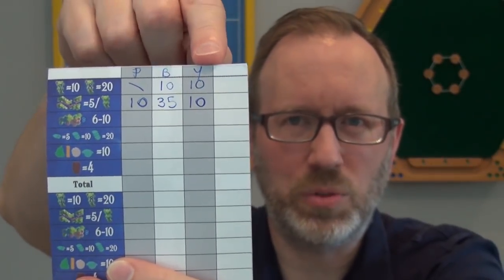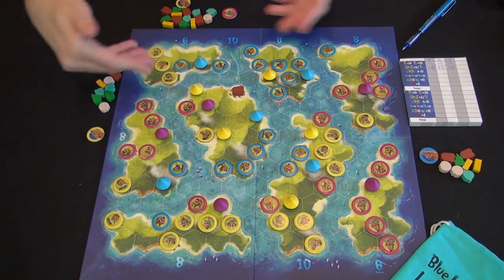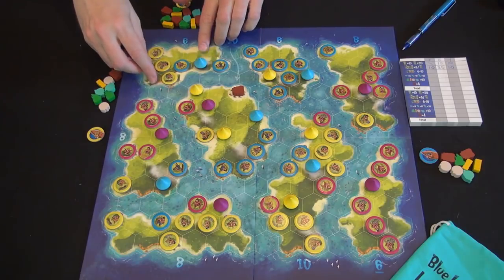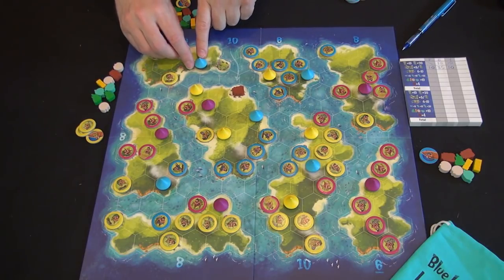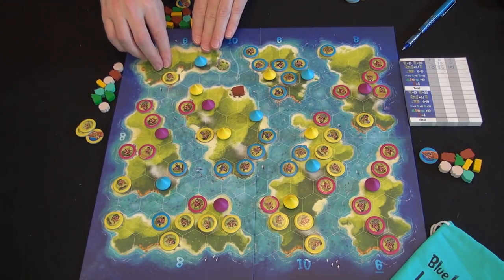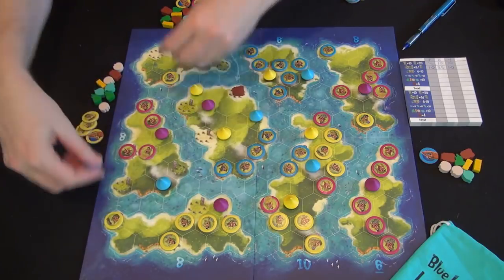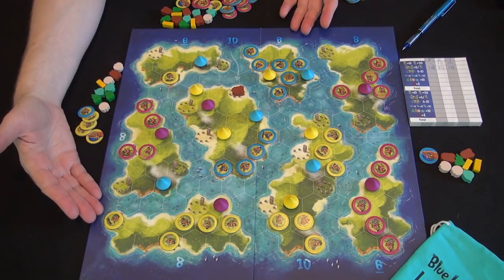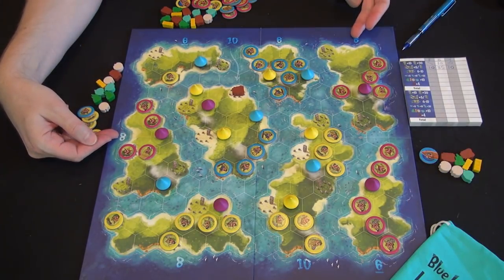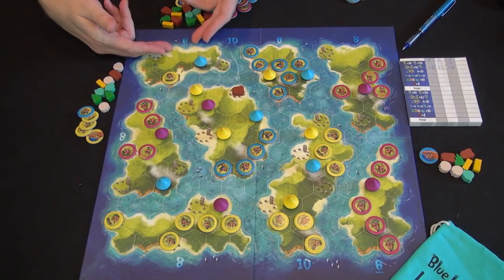Purple didn't quite get to seven islands. For each of the eight islands, whoever has the largest presence on it will score six, eight, or ten points based on which island it is. If tokens are tied, you can remove all but one to mark who has the lead, since in the second phase villages will remain on the board. We split points as evenly as possible when players are tied on an island.